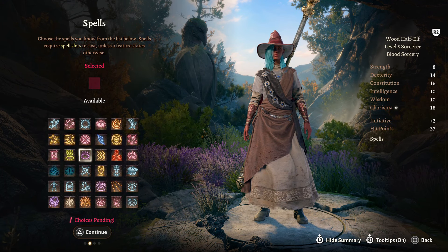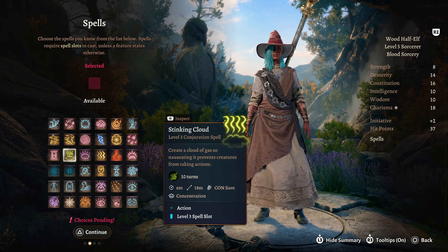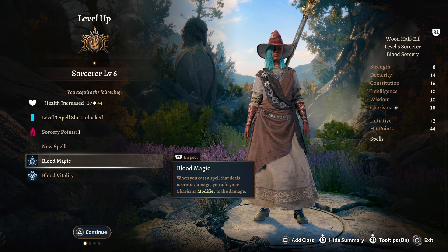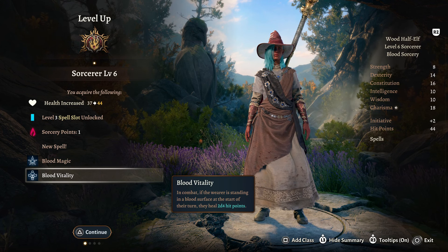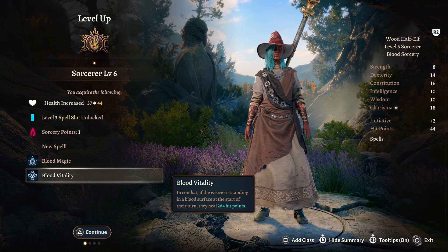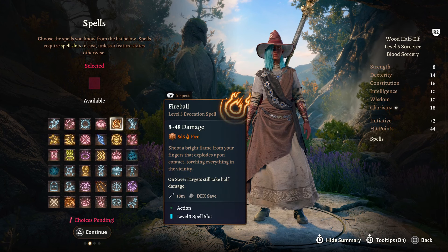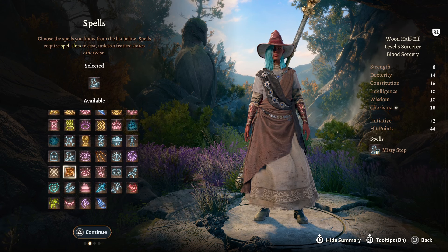For a spell at level 5, there are a few options — Enlarge or Reduce, Enhance Ability, Stinking Cloud. We're actually going to take Cloud of Daggers, just to help create little choke points on the battlefield. Sorcerer Level 6 gives us Blood Magic — when you cast a spell that deals necrotic damage, you add your Charisma modifier to the damage. And Blood Vitality — in combat, if you're standing in a blood surface at the start of your turn, you heal 2d4 hit points. So you always want to be in blood when in combat. For a spell, I would probably take Misty Step for utility, or maybe Magic Missile, because it's great from the start of the game to the end.